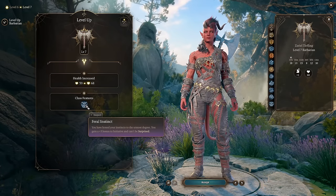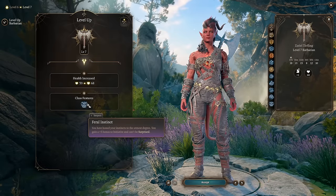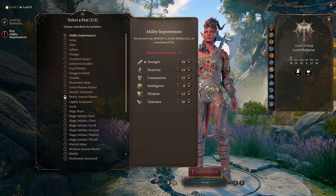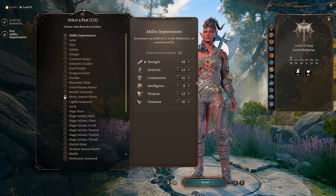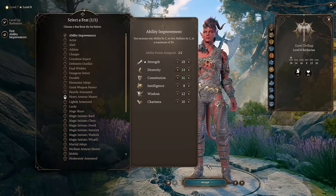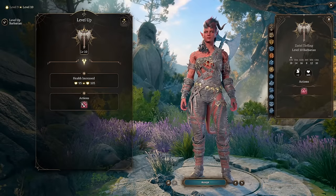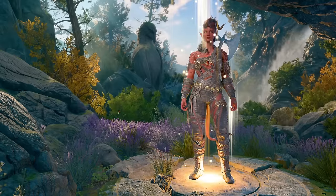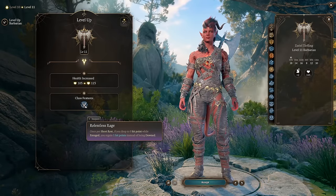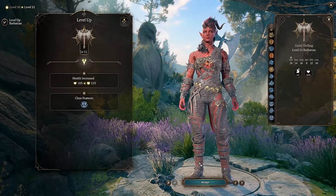Level 7: you get a class feature with +3 to initiative — great for a barbarian since you'll attack first in most rounds. Level 8: another feat — pick Ability Improvement and add +1 to Dex and +1 to Constitution to round out your stats. Level 9: you gain increased critical strike damage. Level 10: you get an additional action and can frighten targets. Level 11: you get Relentless Rage — you can't be downed; instead you regain 1 HP once per short rest. Very nice since you'll take a lot of damage as a front-laner.